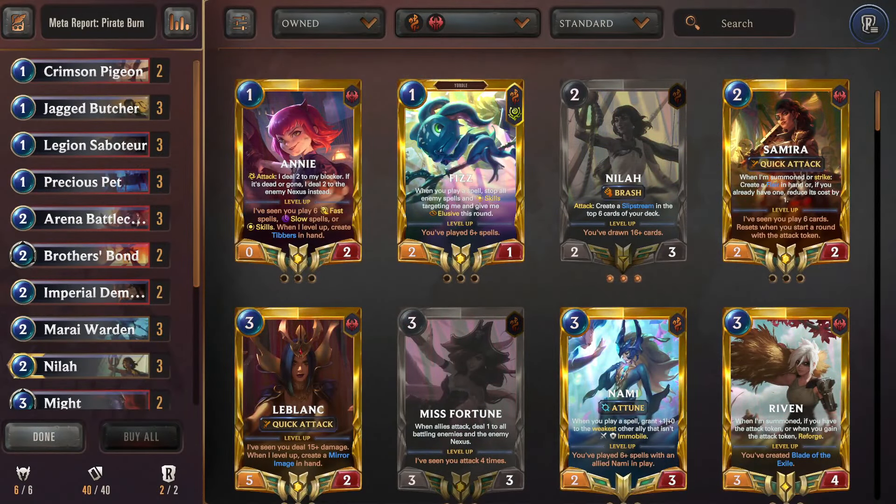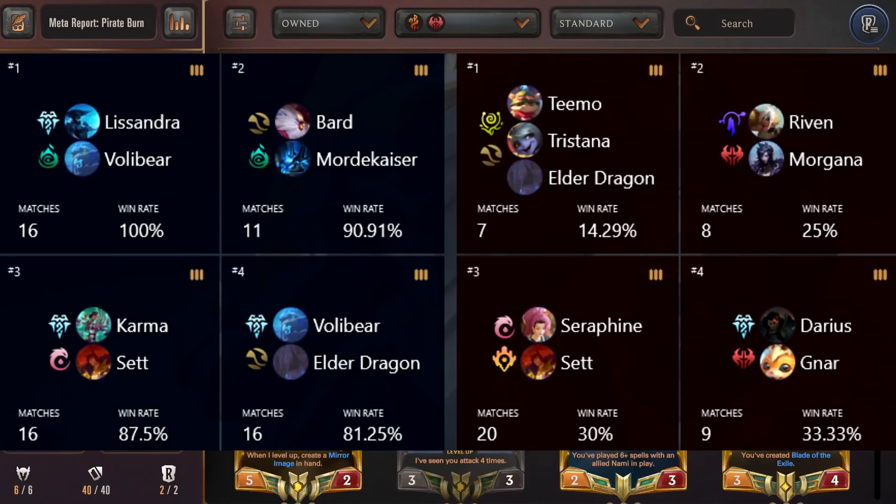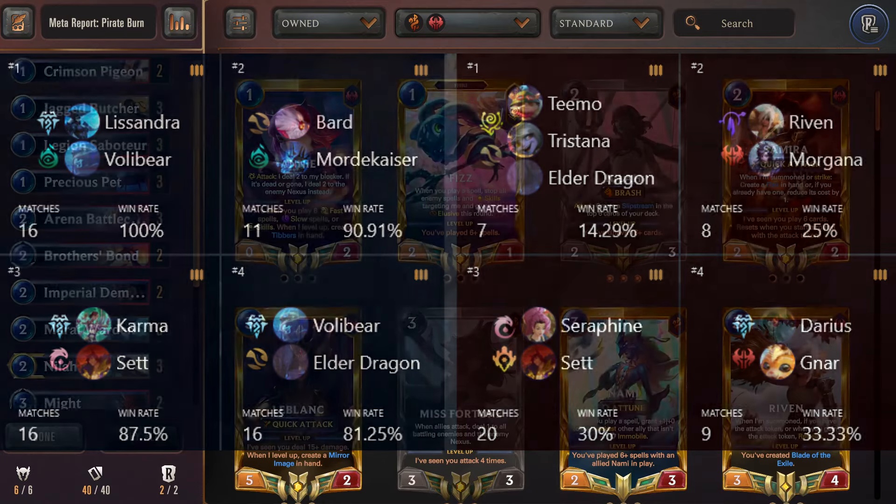For the final deck we have a variation of Pirate Burn, taking us all the way back to 2020, coming in with a win rate of 54.39% and a play rate of 0.62%. It's pretty strong — just not as played. Its best matchups are Lissandra/Voli, Warmothers, surprisingly Bard/Mordekaiser, Karma/Set for all, and also Voli/Elder. The reason is a lot of lists have dropped Avalanche, and Avalanche isn't good enough anyway — that's why pirates are beating Freljord for the first time in history. Its worst matchups are Teemo/Trist/Elder, Riven/Morgana, Seraphine/Set, and Overwhelm.